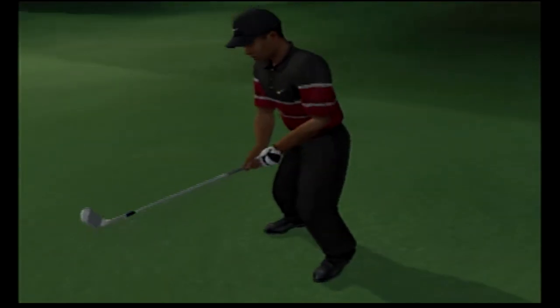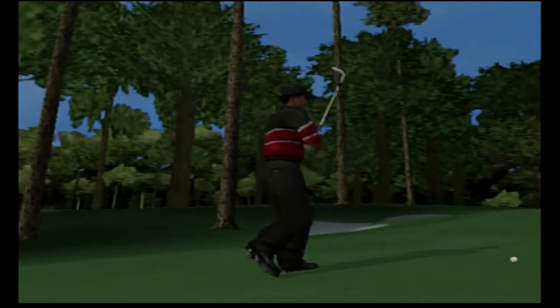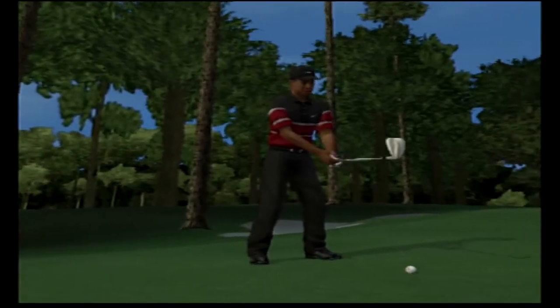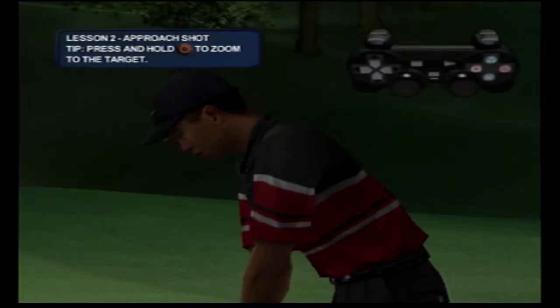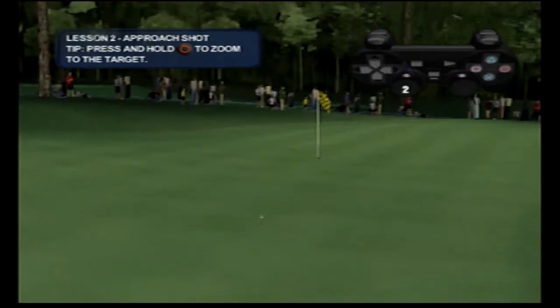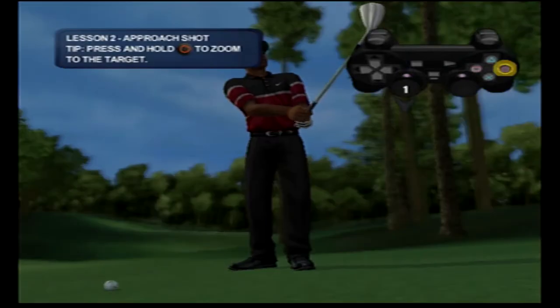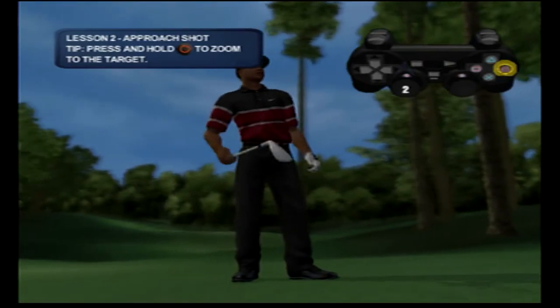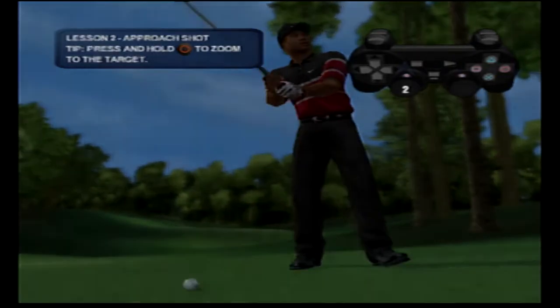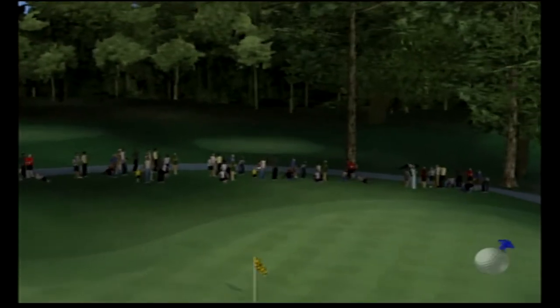Look at how crazy that spin is! Getting up and down is one of the keys to low scoring. Tiger has chosen his sand wedge from about 30 yards and is going with an approach shot to get it to the green. You can zoom to your target with the press of a button to check it out before you make your shot. Tiger is pretty good, but with some practice you can be too — knock an approach onto the green and you'll advance to the next skill. Just onto the green — okay.